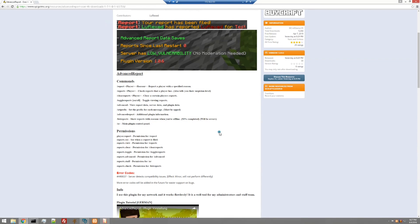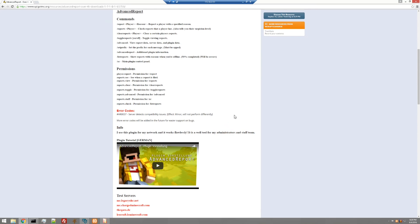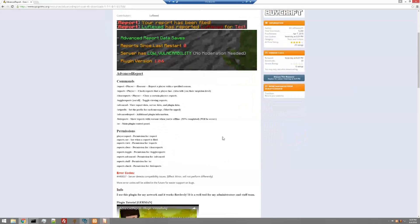Slash advanced report gives you additional plugin information. List reports shows reports with reasons when you're offline, but this feature is not completed yet — there'll be errors, so we won't cover it now. Slash AR is the main plugin control panel. This plugin is actually produced for the developer's own network and tested thoroughly before each version release, so any bugs should be minor.